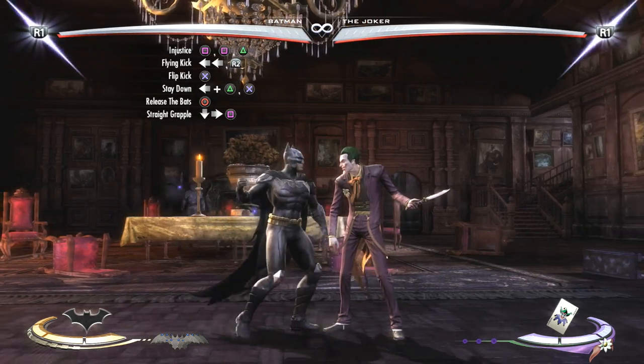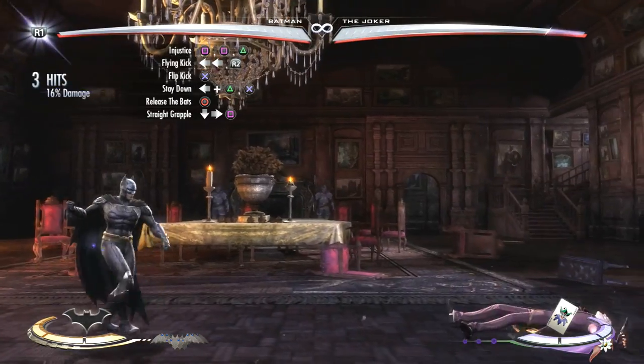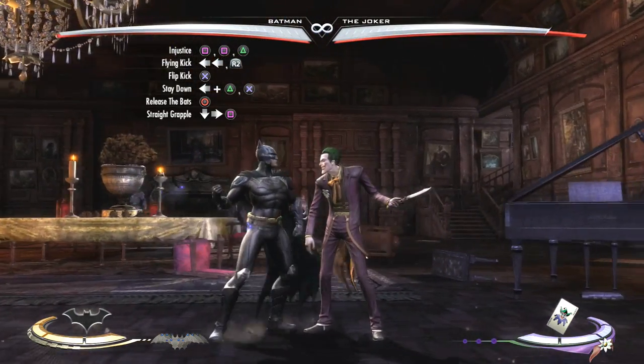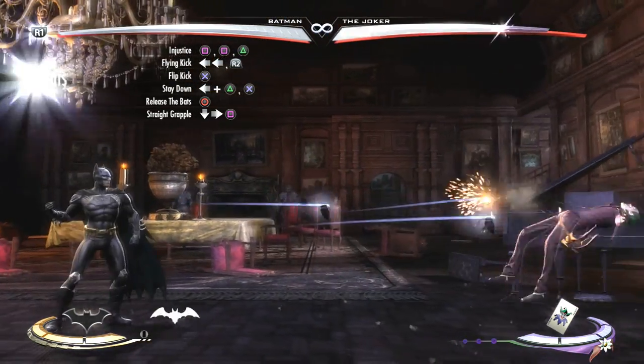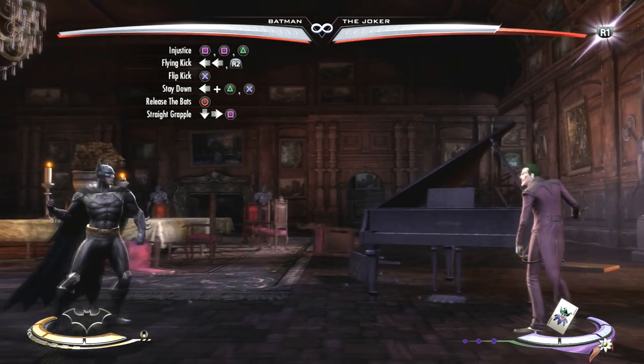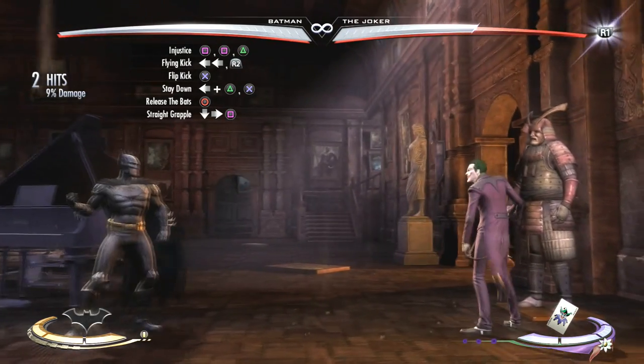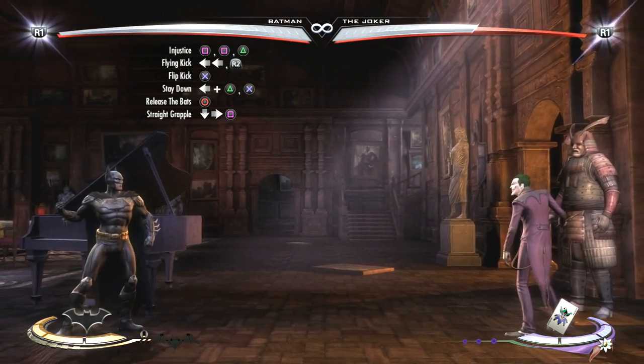Alright, now, so after you see them get hit with the third hit of the stay down combo, you're going to release your bats with circle. And that's going to bounce him up, and that's when you're going to get your straight grapple with down, forward, square, and catch him with that. So those three will look like this.